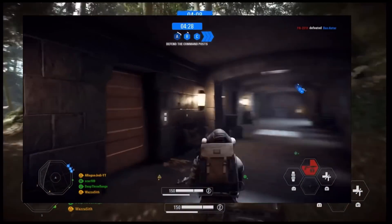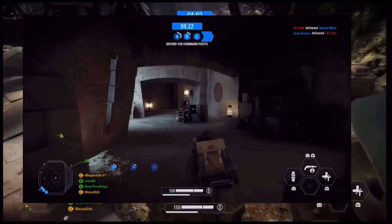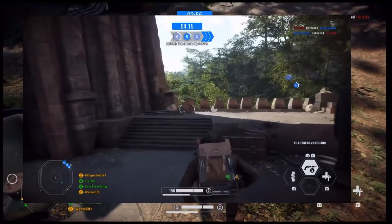Once you go into Takodana, you need to go into Maz's Castle and go to the second floor. In the first room as you go upstairs, on the left you'll see a picture of Hondo Ohnaka — the pirate from the Clone Wars.